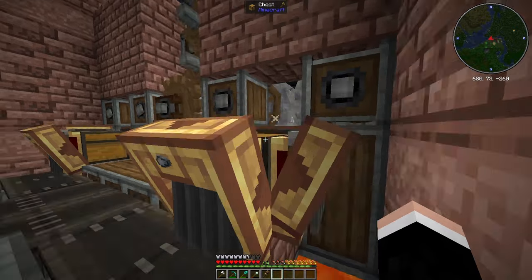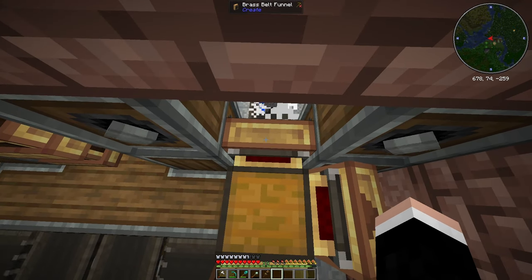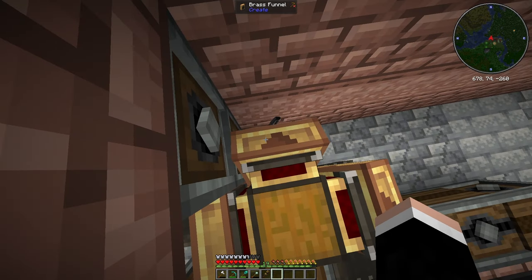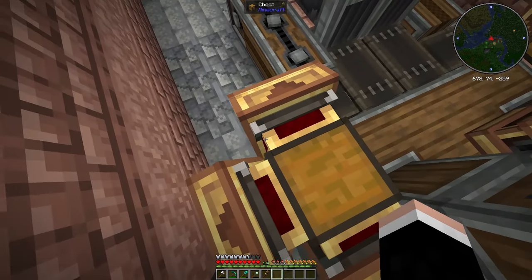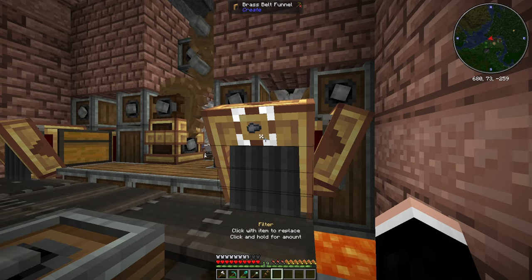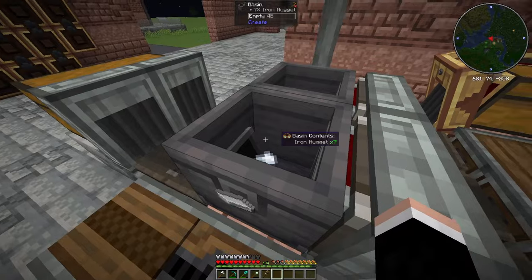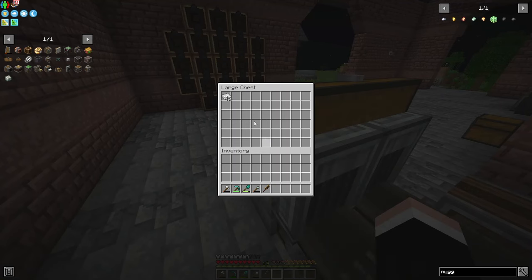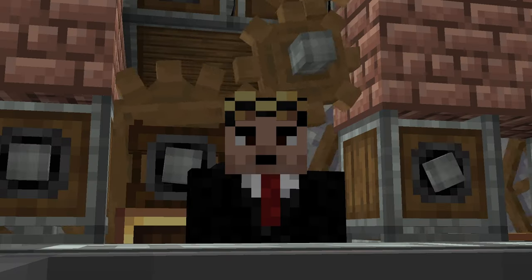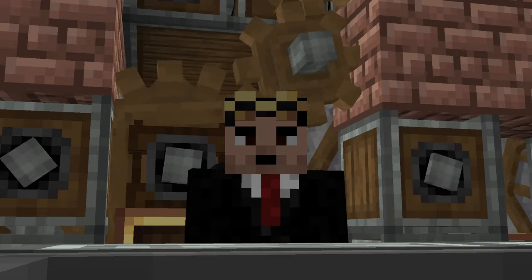This chest is hooked up to three brass funnels. One is filtered for flint and iron nuggets going in. This brass funnel is dumping out flint. This brass funnel is filtered by iron nuggets, which is getting sent to the crushing machine where it's getting crushed and sent to this chest, forming an iron ingot.